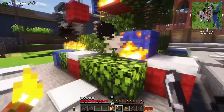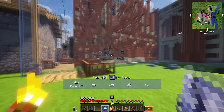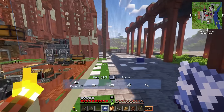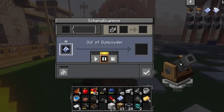But Christmas is over, so the tree has to come down. And what better use of a spot full of cherished holiday memories than placing down an industrial factory? I mean, that is the best way to get use out of the land. I put the blueprints into the cannon, only to realize it had no gunpowder, so I was going to have to go on an expedition to get some.